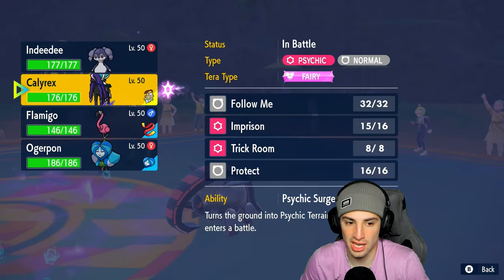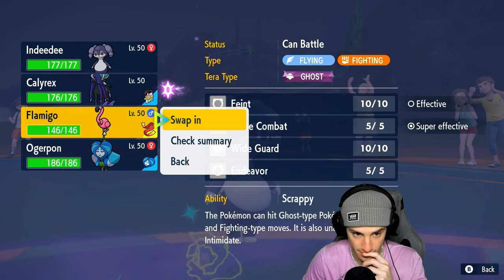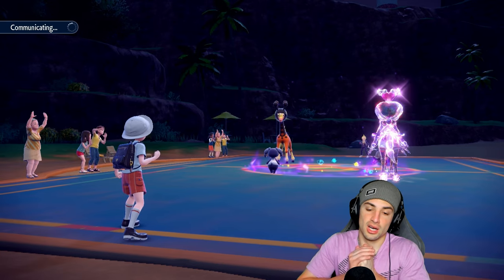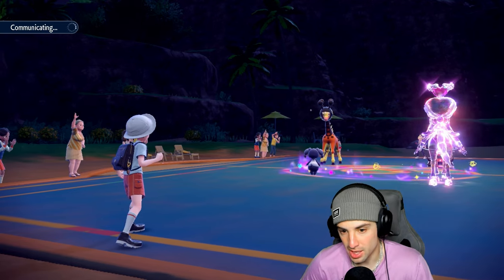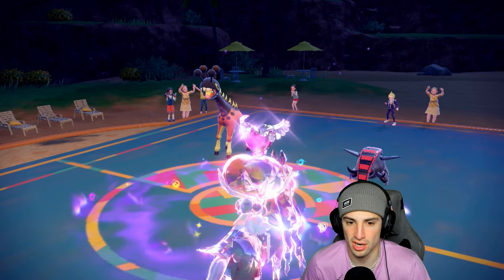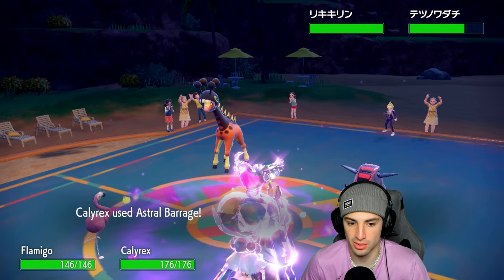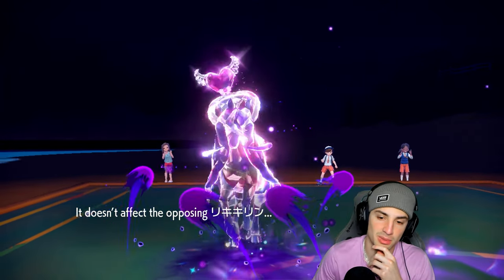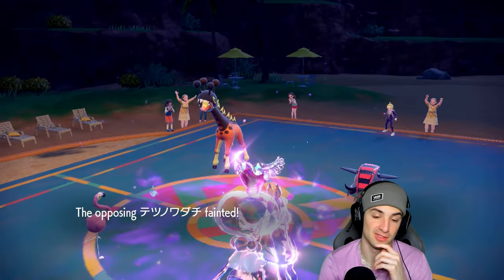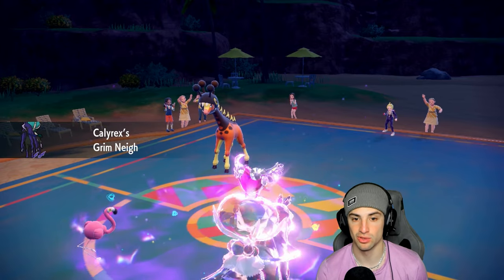Trick Room sealed off. Now's not a bad time to bring in Flamigo — they might just hard swap. I'm going to do that and throw an Astral Barrage. We'll hard swap Flamigo in — we should have some speed advantage against these guys. Hopefully they're swapping for Feraligatr or protecting. Flamigo flies in, they stay in — we go for Astral Barrage, which does massive damage onto Iron Hands. Now we've got Flamigo next to Shadow Rider Calyrex.